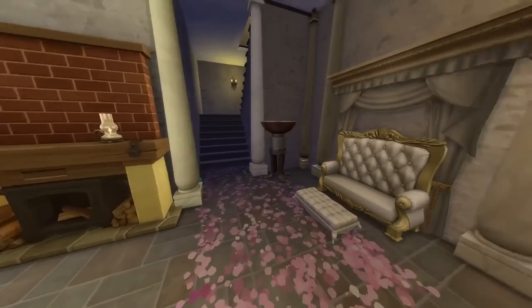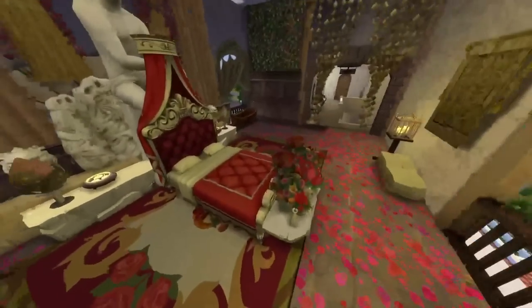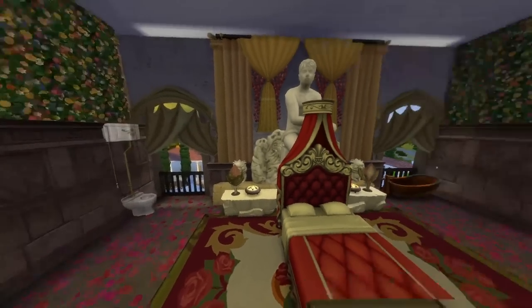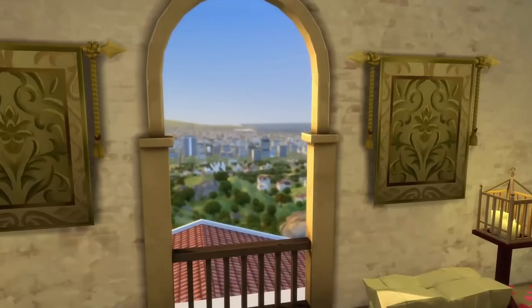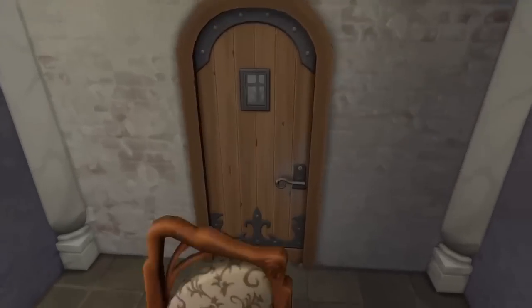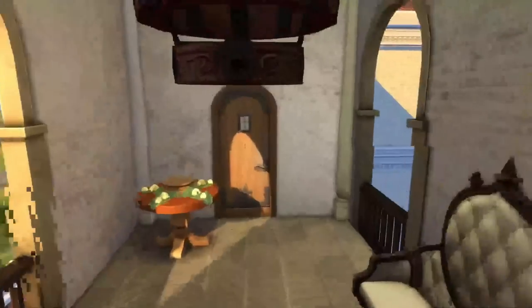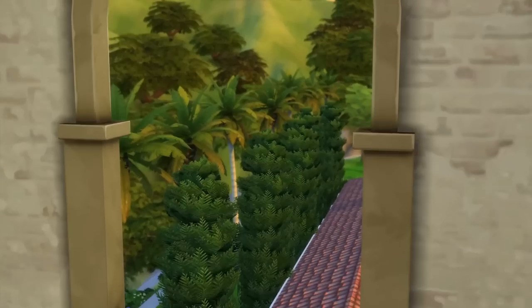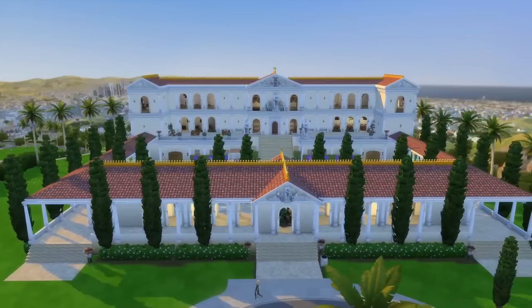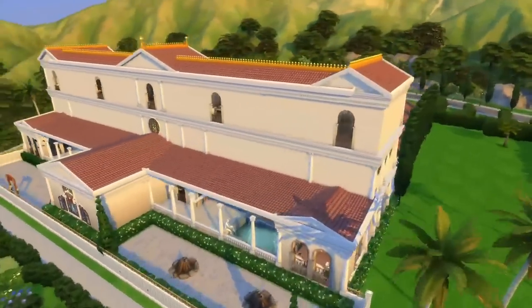Oh my god, this is so pretty. What is this? This is such a romantic little place. We're gonna go up the stairs again. Oh my god. This is beautiful. I'm actually speechless — this is one of the most impressive builds I've ever seen. Look at that view of Dussel Valley. We've got some violins and guitars, chess areas, and a little at-home gym. Look at that view. This is my favorite build, straight up. Color me impressed — 10 out of 10.